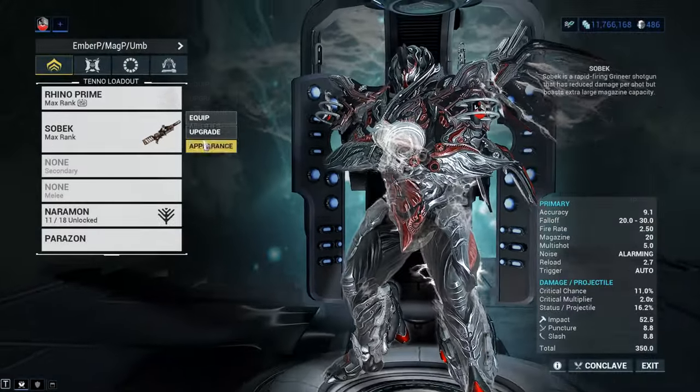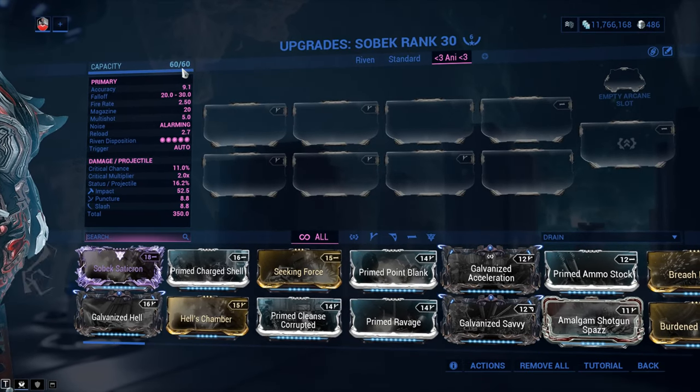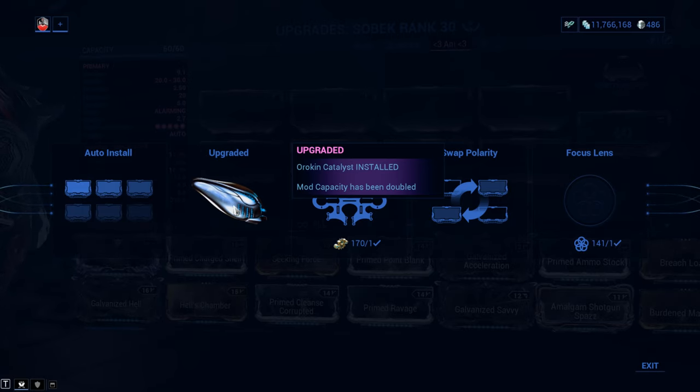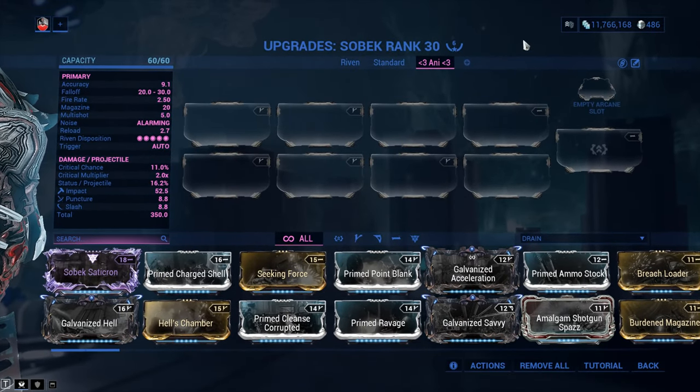We'll talk tricks just a tad later. Mod capacity is 60 out of 60. And if your Sobek comes with only 30 out of 30, you jump into actions and you plug in the Orokin Catalyst. You might be a newer player saying, 'I don't have a whole lot of Orokin Catalyst or Forma — is it really worth upgrading the weapon?' I would say yes, but wait until the end of the review to make a call if you don't have a whole lot of resources. The Orokin Catalyst normally costs 20 plat to install, but you can also get a blueprint from the Daily Sortie, farm it from Grindwave, and some events also feature an Orokin Catalyst as a possible or guaranteed reward.